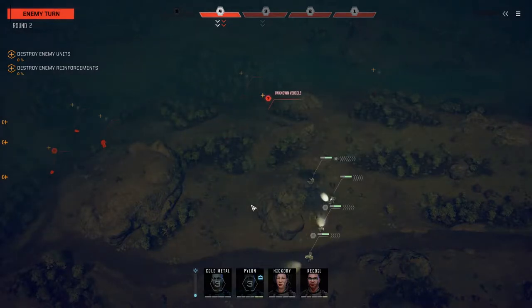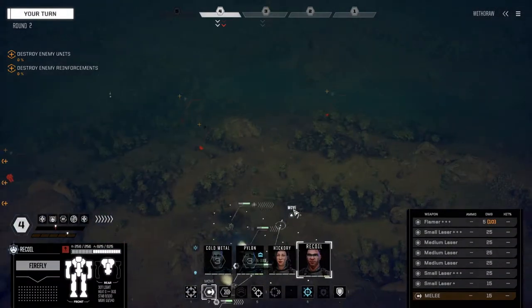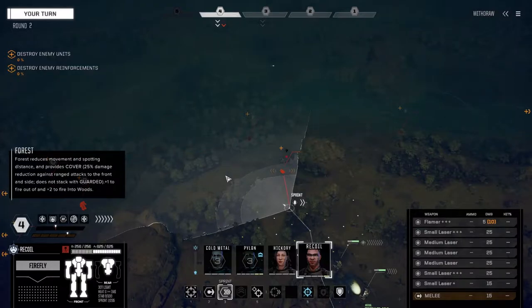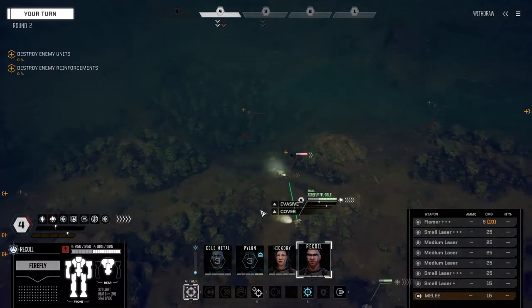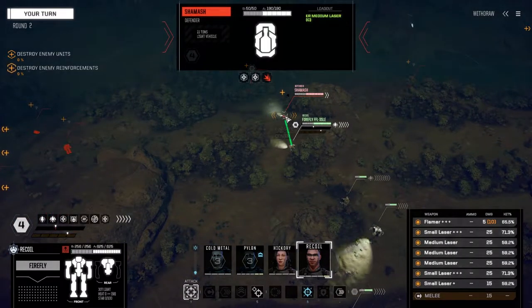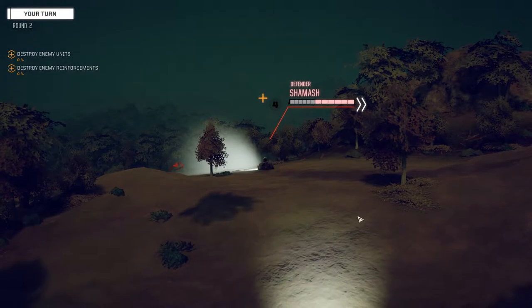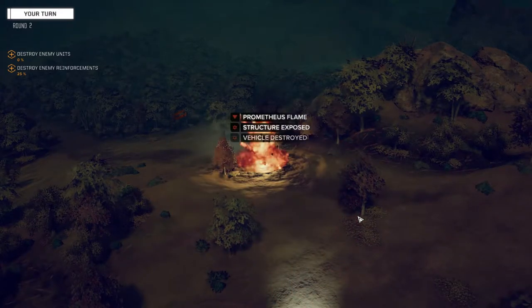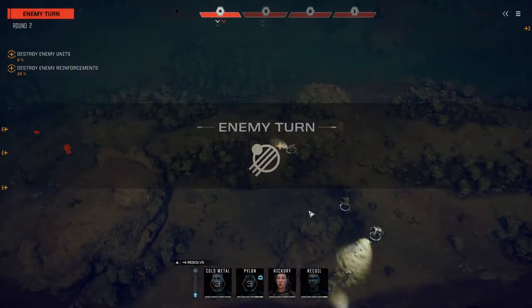Oh my god, what are we up against? It looks like they're trying to avoid contact here at the beginning — I don't know if they're trying to draw us out. Let's move up — might be a mistake but since they didn't do anything. Okay, let's fire everything on this guy's back arm. So they are clan vehicles — but why would this be a heavy mech?